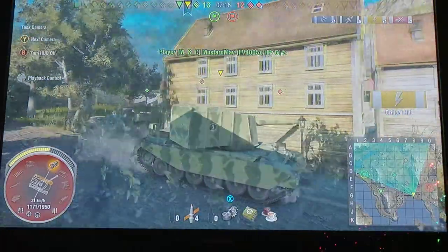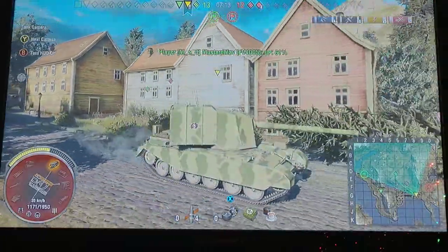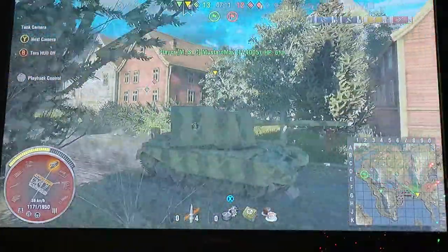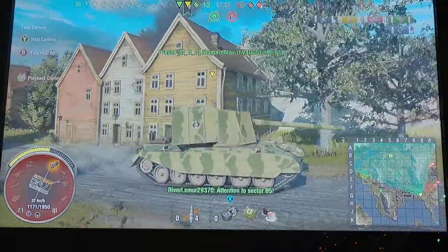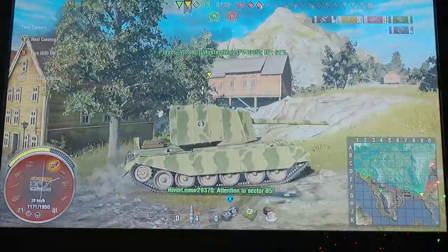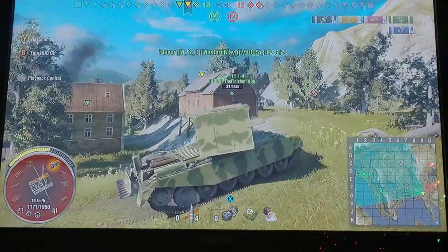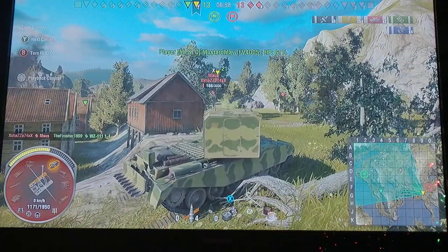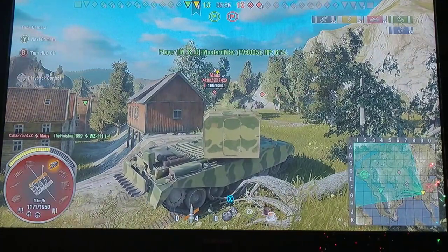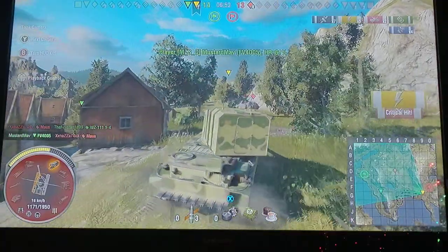I get a shot and aim at the Maus's cheek hoping I can pen, but I'm not sure this thing can roll high enough to pen a Maus cheek — maybe flat with a high penetration roll, but I'm not sure. The Maus takes a couple of shells, no longer dealing the damage I wanted. But the Maus kills our one four, which gives me time to reload, get on its side, and shoot.